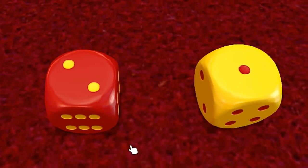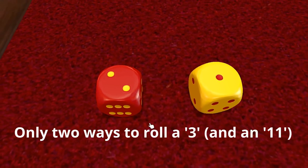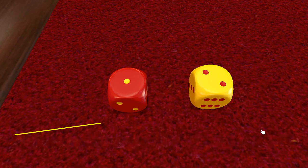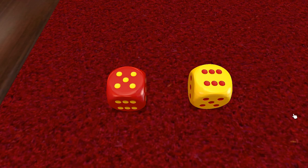So how many ways can you roll a three? There are two ways: one if you roll a two-one, and another if you roll a one-two. So your odds of rolling a three are two out of 36. Same with 11.